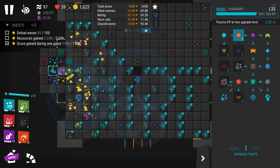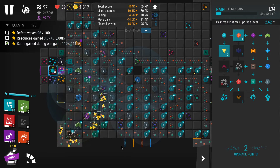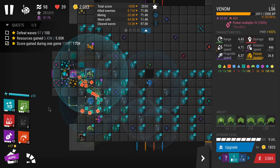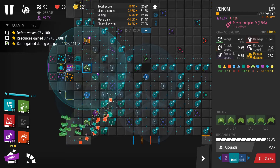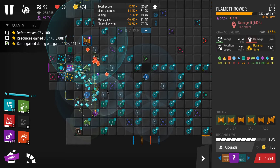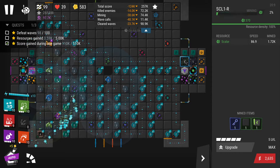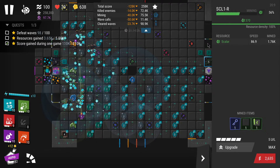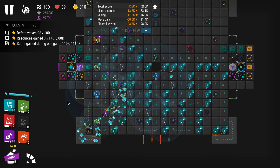Core upgrades are not important anymore at this stage — just leave the upgrade points there. From now on, resources gained is the most important quest to complete. So focus on it: after getting venom to level 10, get flamethrower to level 10. You have the scholar miner mining as many resources as possible, and it doesn't specify a certain type of resource, so scholar is better because it's the resource mined fastest. It's just easier done this way.